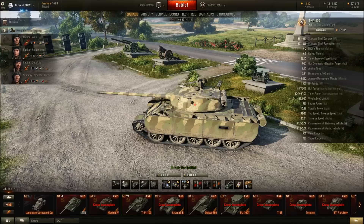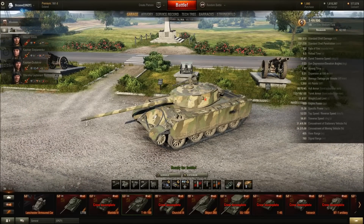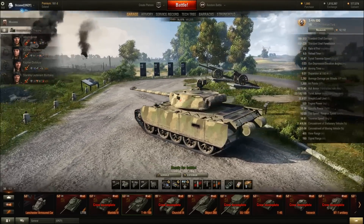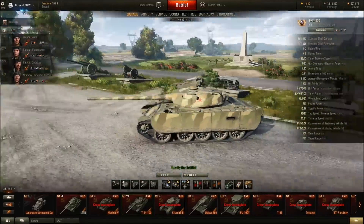For crew skills, I'd recommend repairs and sixth sense first - most important. After that, go with situational awareness, recon, and the gun handling skills snapshot and smooth ride. You really need safe storage on this one to give extra ammo rack durability, because it will be bad in that department. Once done, add camo skill since the values are pretty good. At four skills, retrain everything and put Brothers in Arms first, then follow up with the same skills.